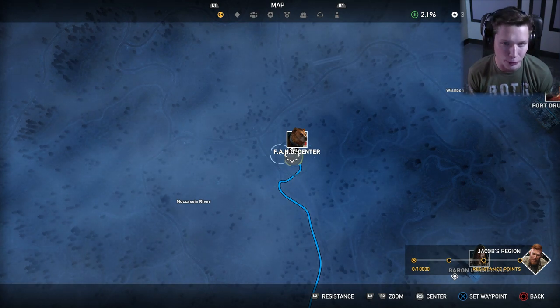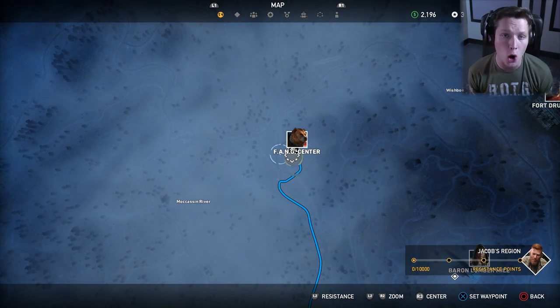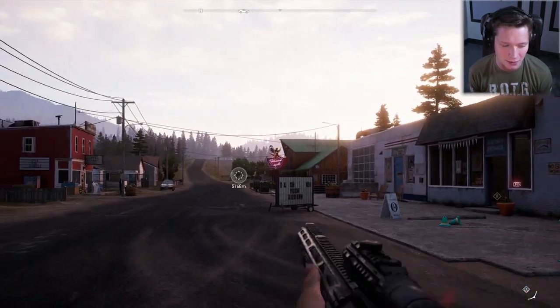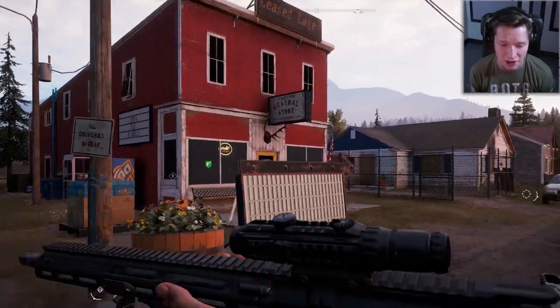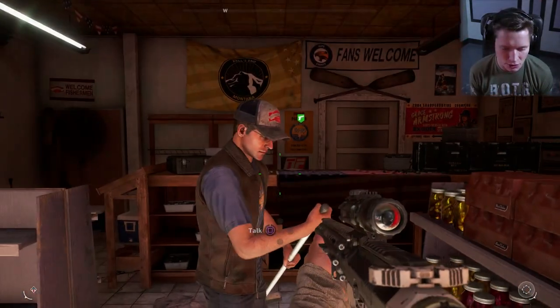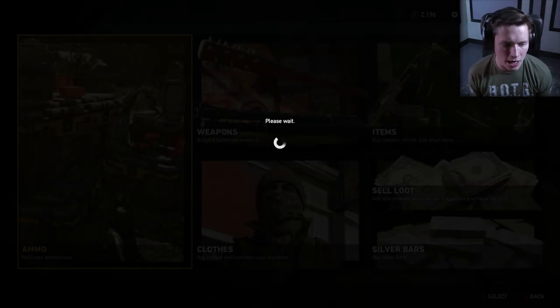To start things off, we're gonna be saving Cheeseburger. Cheeseburger is a grizzly bear, and when we save him, he's gonna become our friend — kind of like Boomer. He's gonna be one of our hired hands to help us out. We can send him in to attack and stuff like that. Think about having a pet attack grizzly bear, because that's what's about to happen.